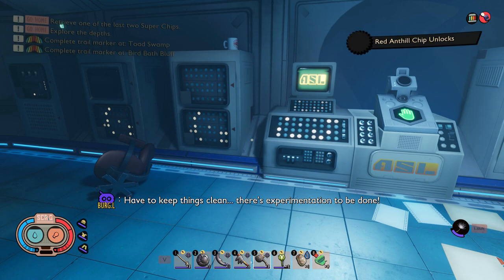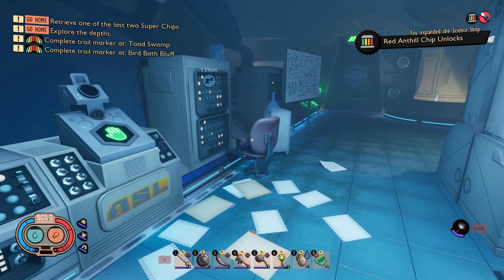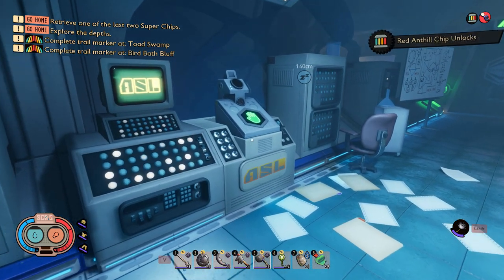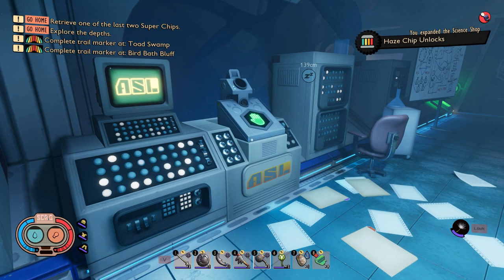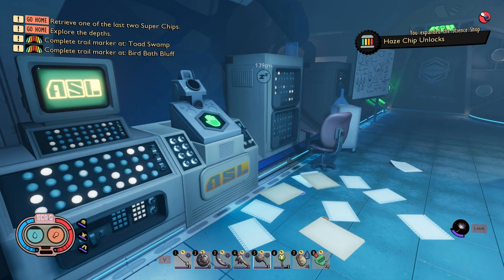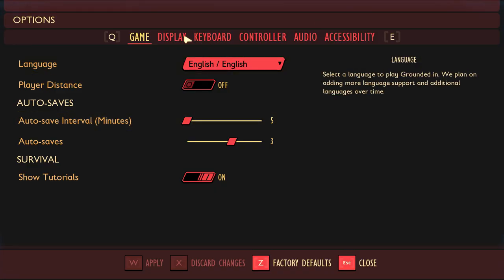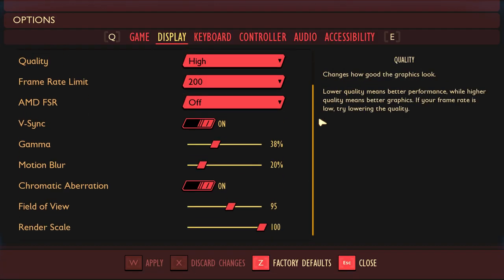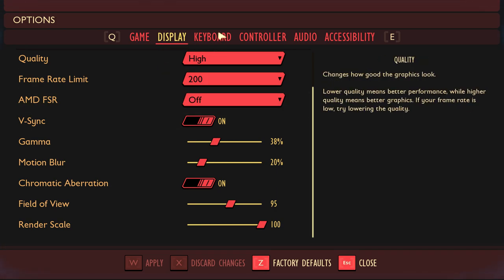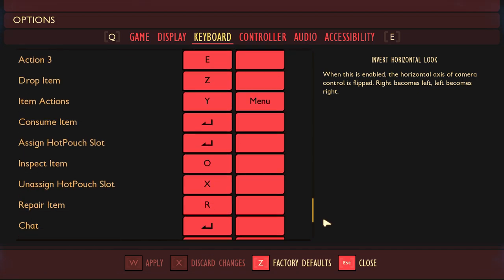I'm curious if there's a way I can hide the quest log, because it's sort of similar to Fallout 76 - it's just kind of always there, always cluttering up that corner of your screen. So it'd be nice to be able to temporarily turn it off. You can turn off the trail markers, it's probably in one of those radial menus.